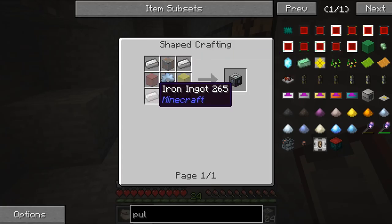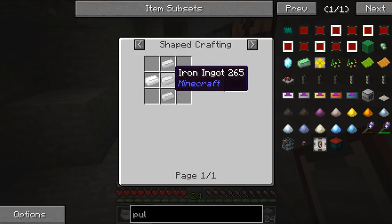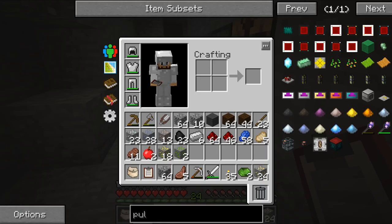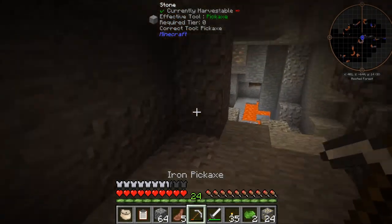So it takes iron, iron, iron, and stained glass. I wonder if you could just use normal glass. We need a lot of tin, a lot of iron. Looks like we need tin, iron, copper - that's what we're looking for. So we're going to hunt for tin, iron, and copper and then hopefully make one of them.